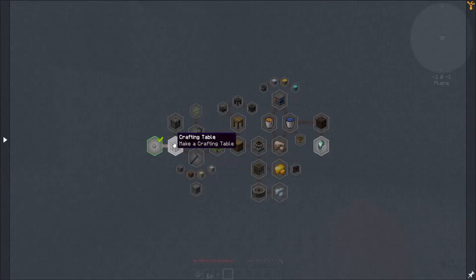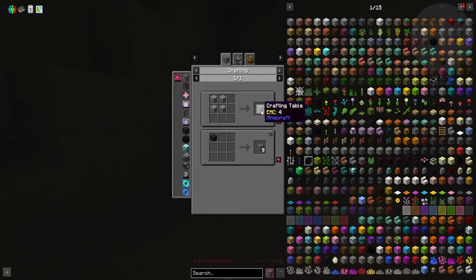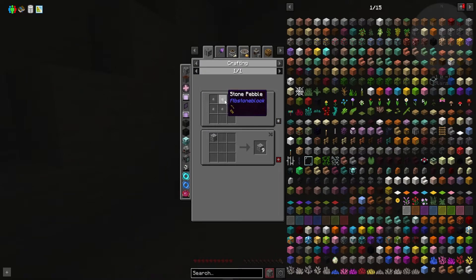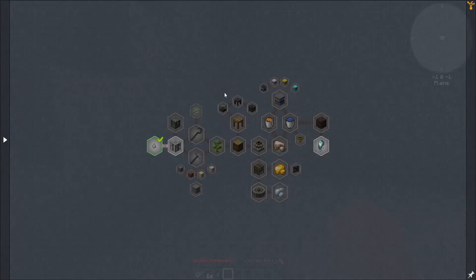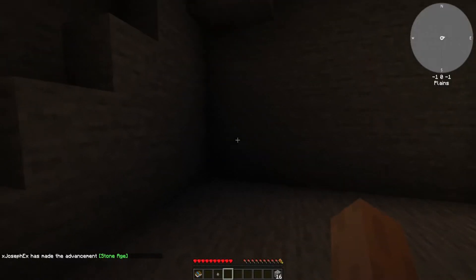Crafting table. So a few recipes. Crafting table made out of cobblestone. Cobblestone we can make from pebbles. Easy. So we need four. We'll just turn all this into cobblestone. 16 cobblestone. Let's go.